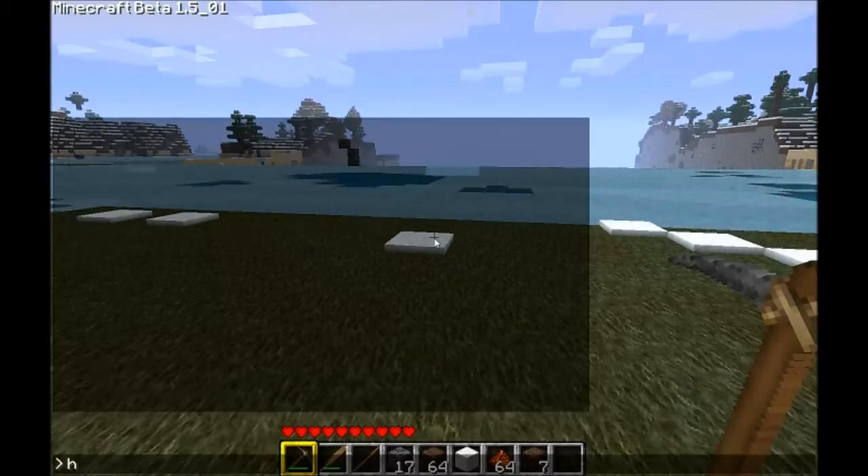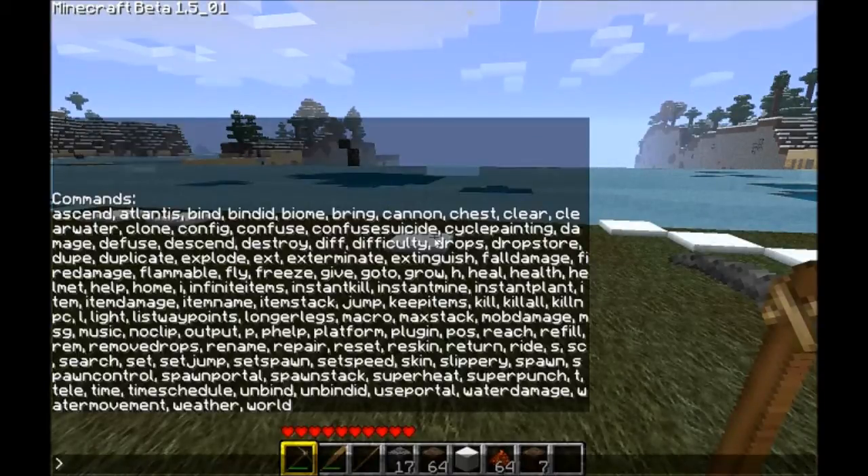They've added a lot more commands so it takes up the whole box. 'Confuse' confuses any mobs next to you. So if there's a skeleton next to you, you type 'confuse' with a certain radius and they'll stop attacking you. I'm not sure what 'confuse suicide' does — I think it kills them or confuses them.